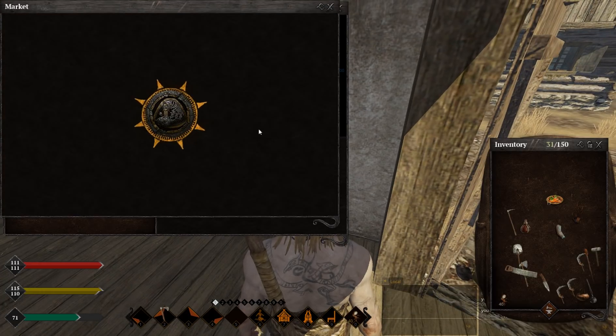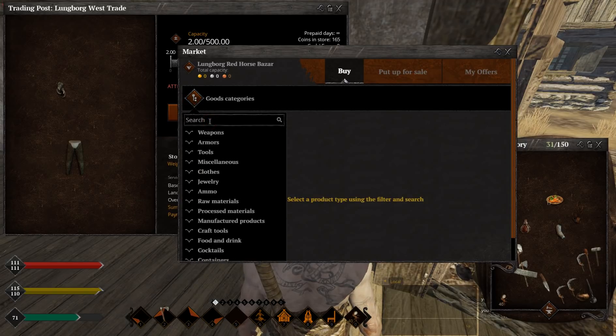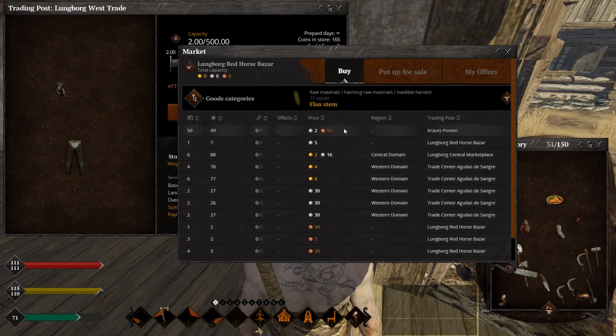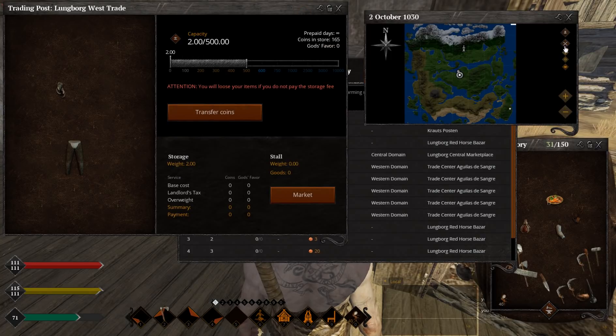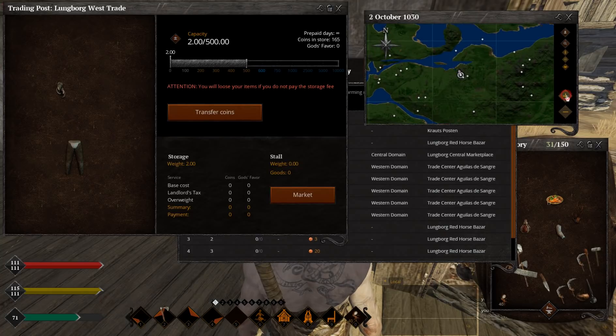Maybe someone will. Now, we can maybe find something closer to us, because I'm located in the best spot to buy stuff. As you can see, a trading post like Red Horse Bazaar is really close to me, as I showed you before. Let's close this, open all — and this one, Red Horse Bazaar — they are really close to me, so I can easily go and buy stuff there.